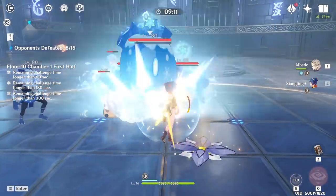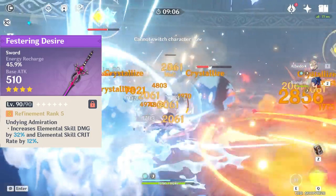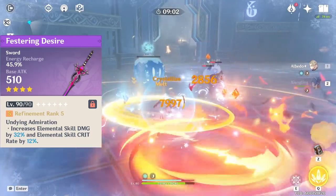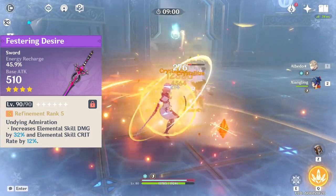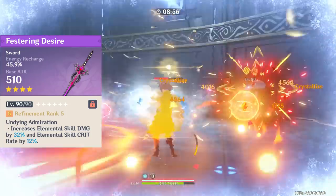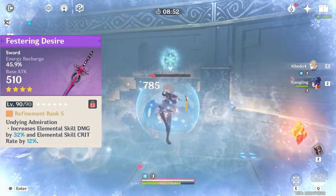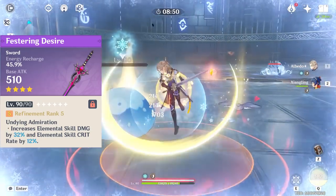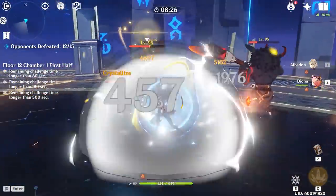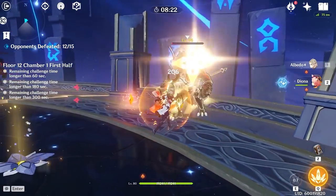Another great option is the new Festering Desire weapon, which is an absolutely amazing option and has been given for free at refinement 5 to every player in the game. Even though the energy recharge is not always optimal since his energy cost is already very low, the effect will boost your skill damage significantly. Sadly, this does not boost anything but his skill damage and does not boost his ult, but the higher base attack of the weapon does still help boost the rest of his damage.